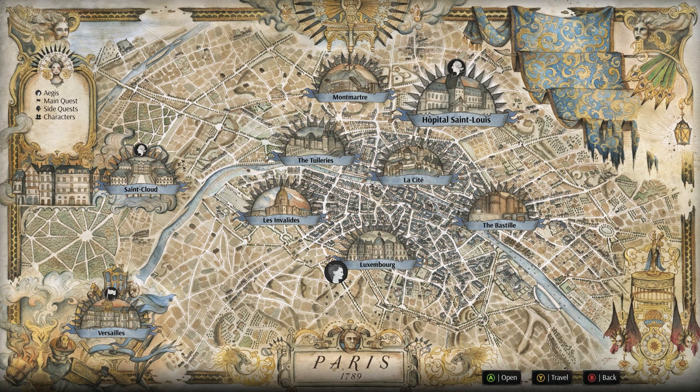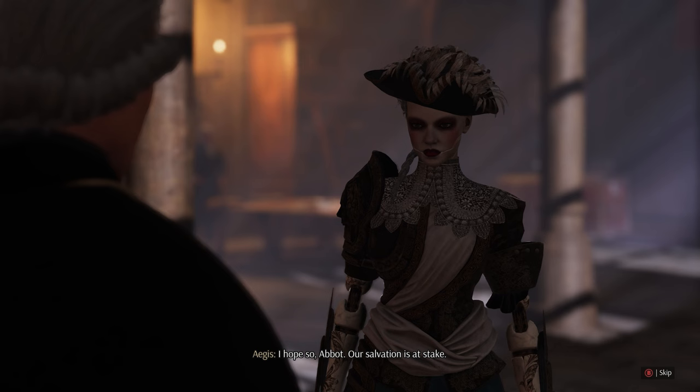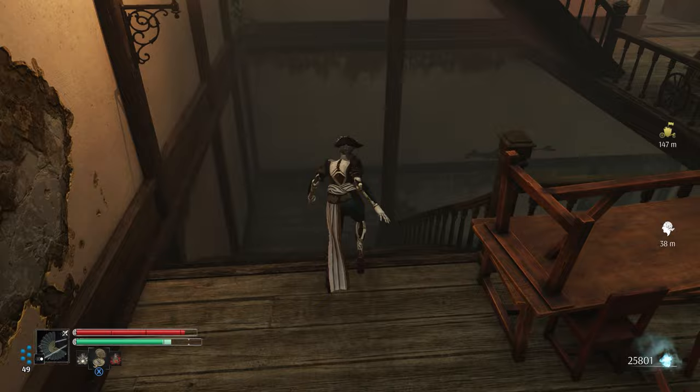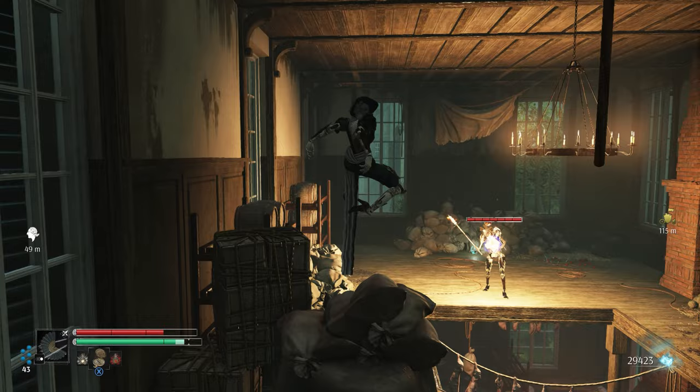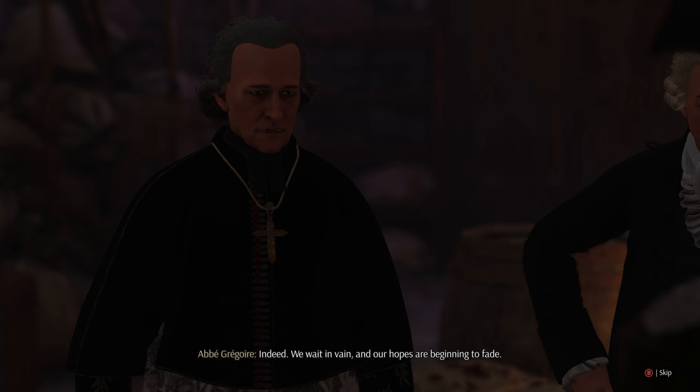We'll start with the level itself, the Hôpital Saint-Louis. This new level is only accessible after you've completed the Bastille section of the main game, and then by talking to Abby Gregory you can unlock the quest and the area. Everything I've said about Spiders' level design in my original review holds true here — a great area with interconnected pathways and a good use of verticality and the alchemical tools as you explore and make your way through this new quest.